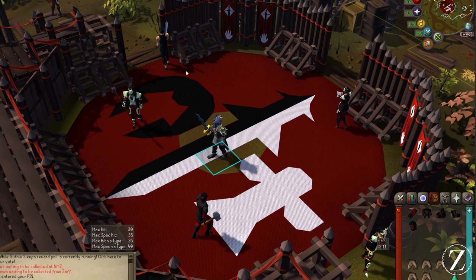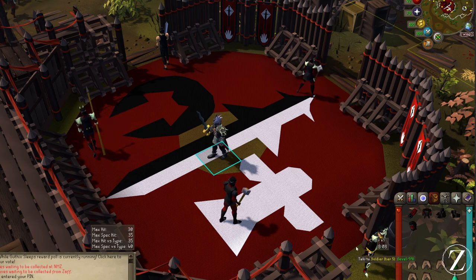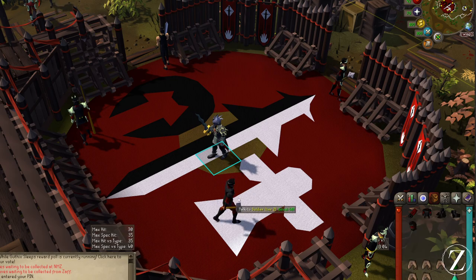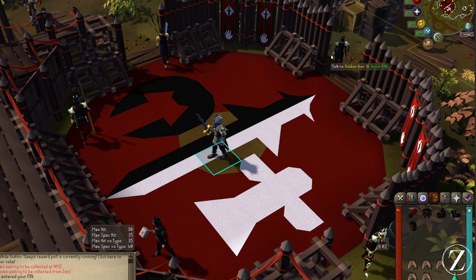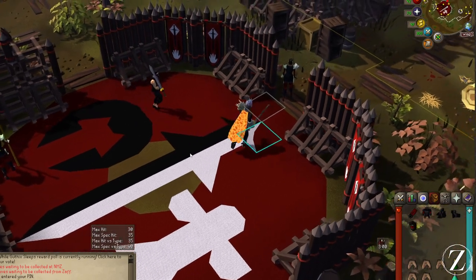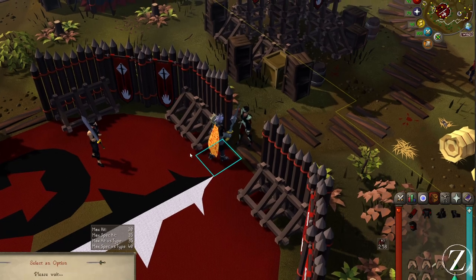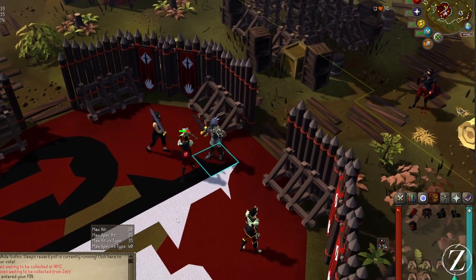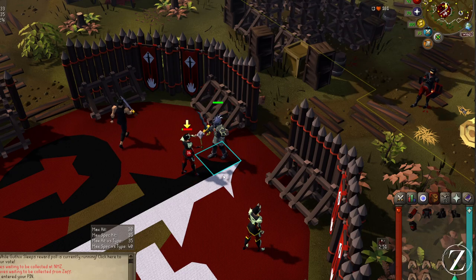Then just get to work. You're going to start off with level 1 and go all the way up to level 5. Each one you'll have to kill 5 times for each piece of armor, working your way up. I'm on the tier 3 one — you just go up to that soldier, talk to them and ask them for a fight. And just like that, you'll be getting your armor.